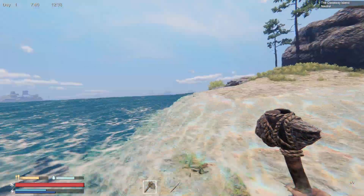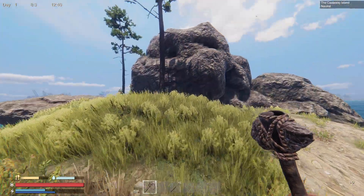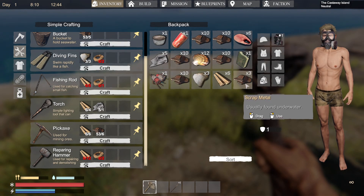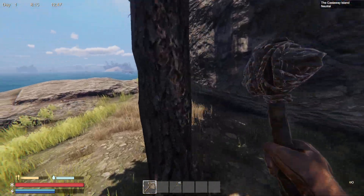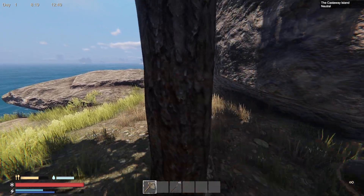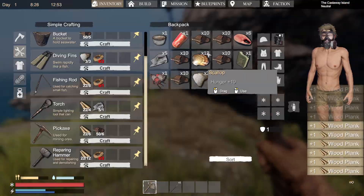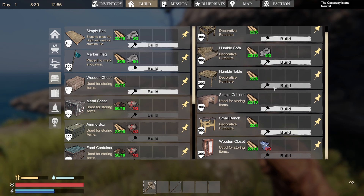All we will do is go over here and throw a little chest down. We need to get some more wood first, so go ahead and drop that. I'm thinking of doing maybe just building a starter thing here.